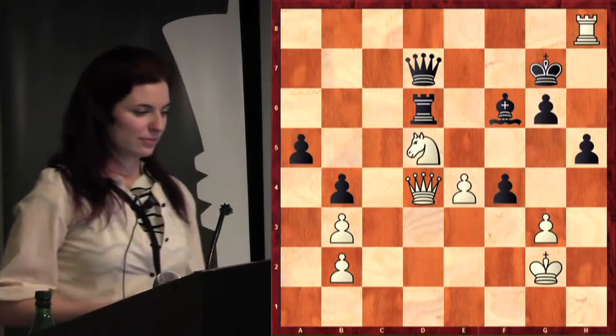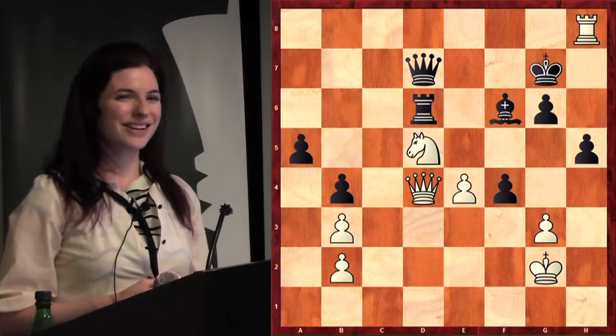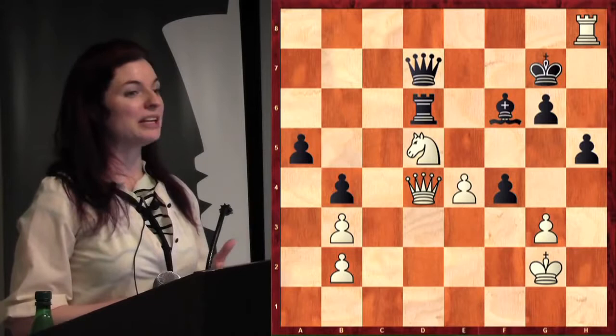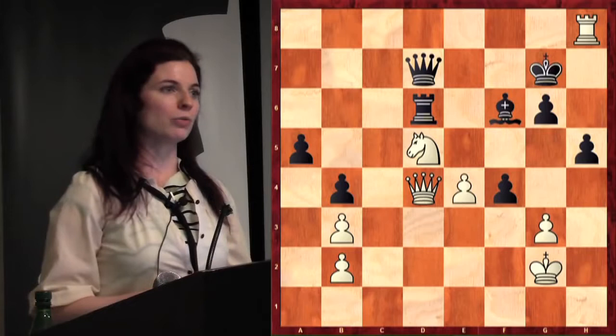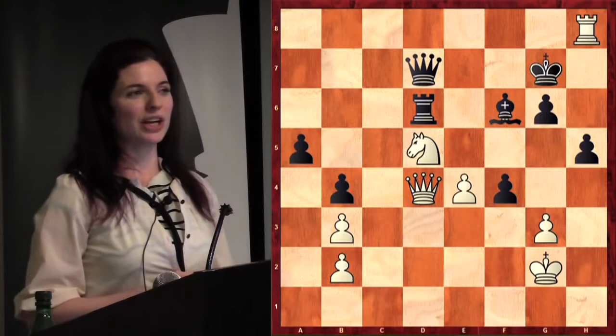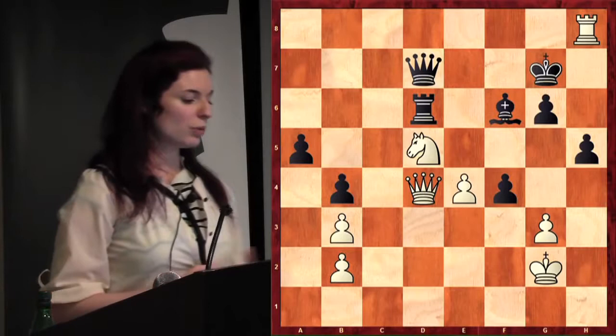Here's another position — white to move. This is from a game where Judith Polgar, the strongest woman in chess history, is playing against Vishy Anand, best known for being the current world champion. A lot of people in India know Anand extremely well. In the Western press there's a player way more well known than Anand even though he's not the current world champion — Magnus Carlson, the world number one rated player. There's that confusion in chess where the world champion isn't always the number one rated, but that happens in lots of other sports too.